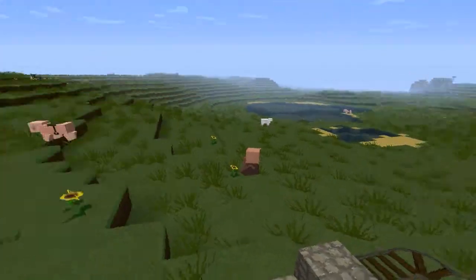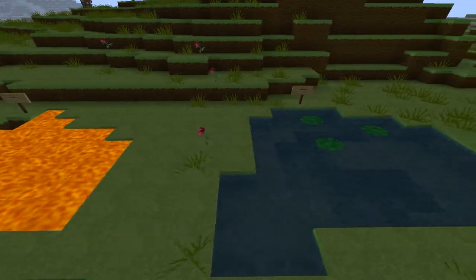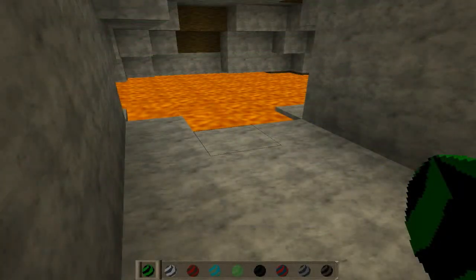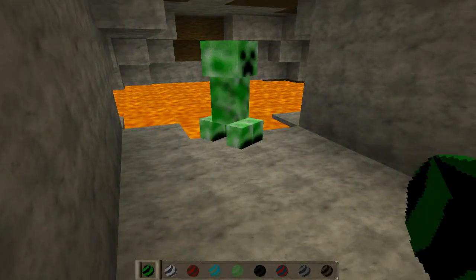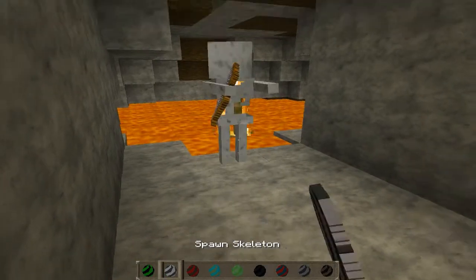And we've got the command block, which actually is different for once — because most of the texture packs we've done seem to look exactly the same as the default one. That would look good as a flooring by the way, or like a makeshift window on a brick house. And then here we've got lava and water.